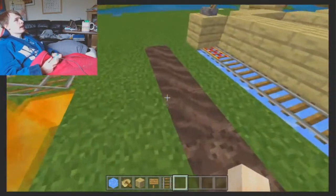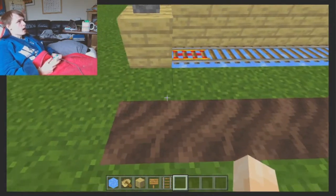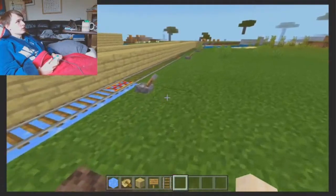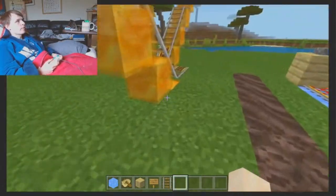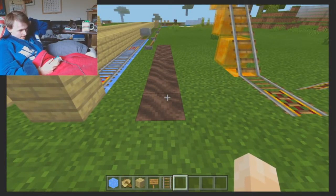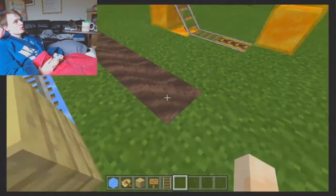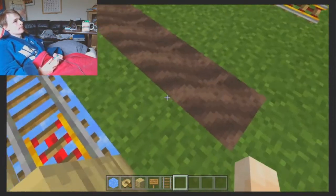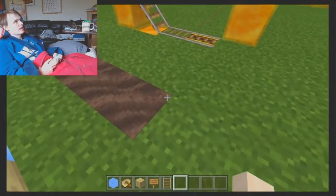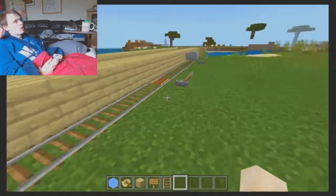That would be really good for building a train station. You could have minecarts going around an enclosed system — which might be a little problematic with chunks loading and not loading — but when you get to a train station, this would work well with the lead idea. You'd have them all connected up with leads, and when they get there they all slow down, giving everybody time to jump on, and then they're off again.